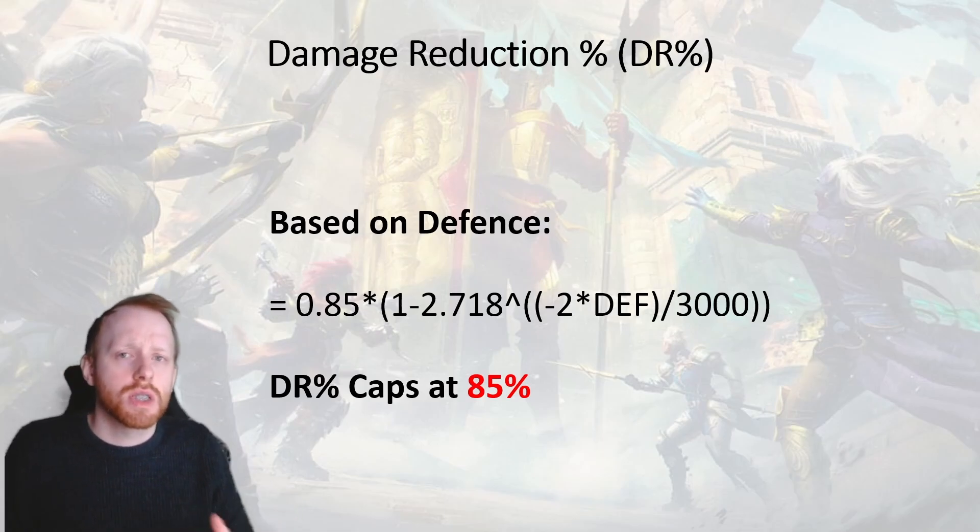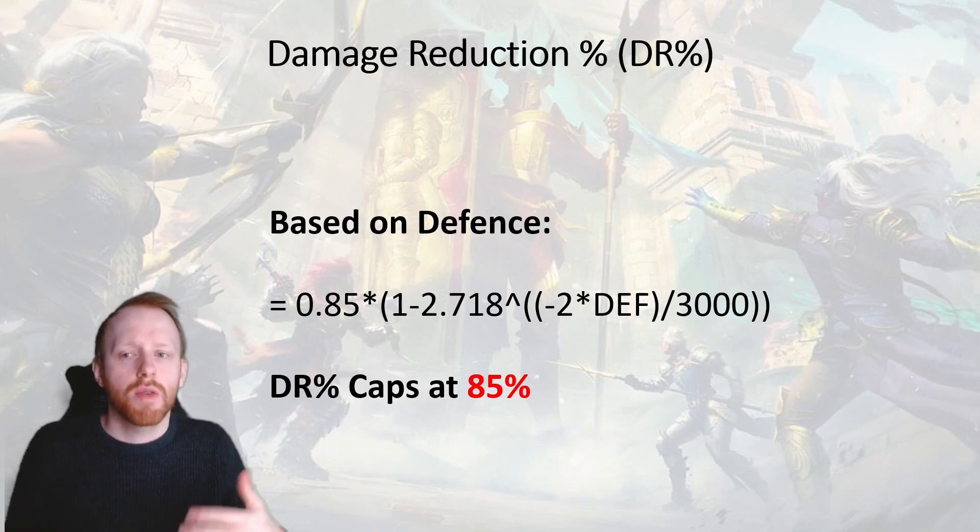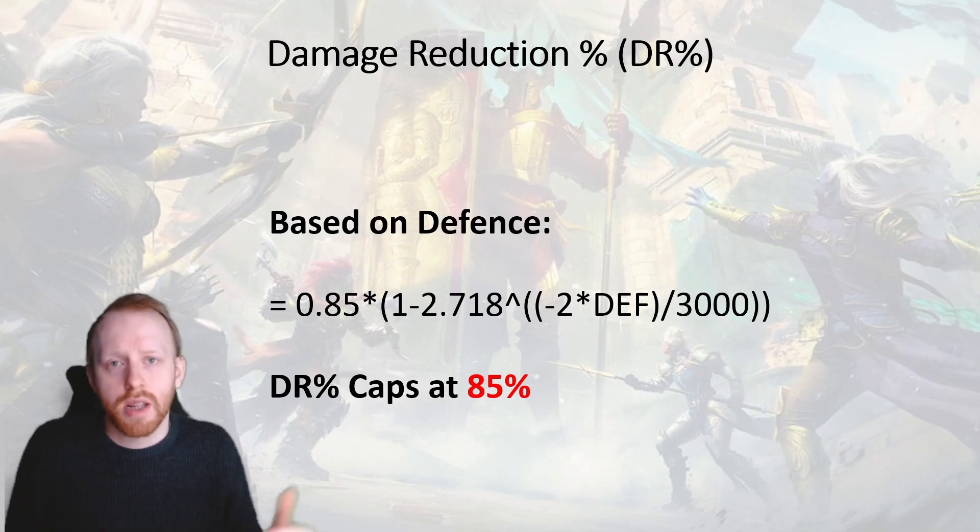The way that this works is essentially a lot of your initial damage reduction percentage is front-loaded, and then diminishing returns will apply, where you'll eventually start getting to very small gains per defence value.